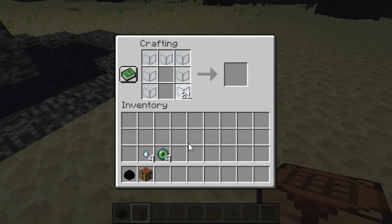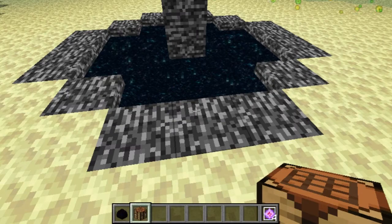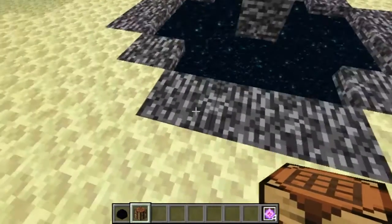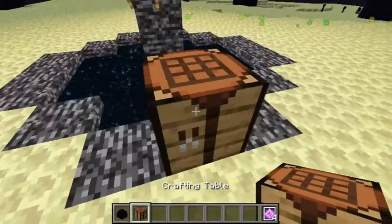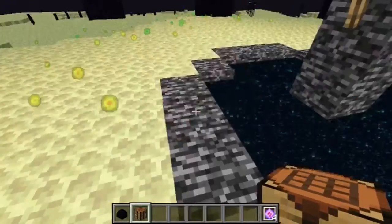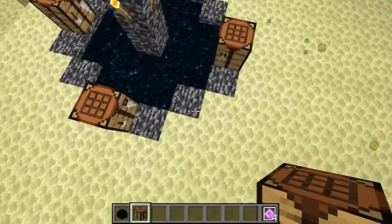You toss these into a crafting table and then you get the end crystal. This part is a little bit confusing — wherever there are three blocks of bedrock, you place the end crystal in the middle. I'm placing a crafting table as a placeholder to help better illustrate this, so in the middle of the three you place one end crystal.